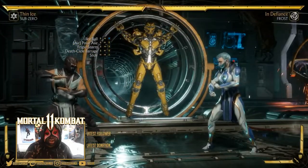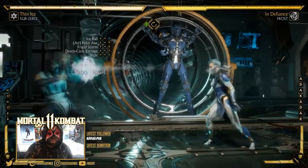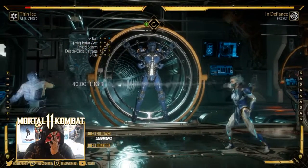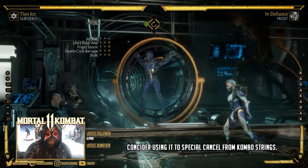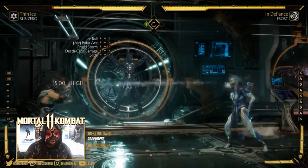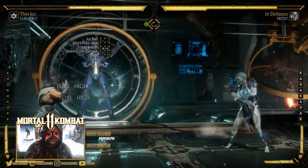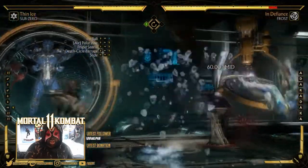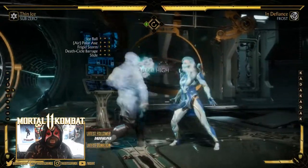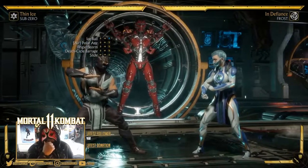Next is Frigid Storm — it's a slow startup move. It doesn't seem to act as a shield. Testing it against jump-ins, it appears to function mainly as an anti-air. You can't amplify it either, same as Polar Axe. It does crap damage on its own, so maybe it's a combo ender — something you can cancel into.